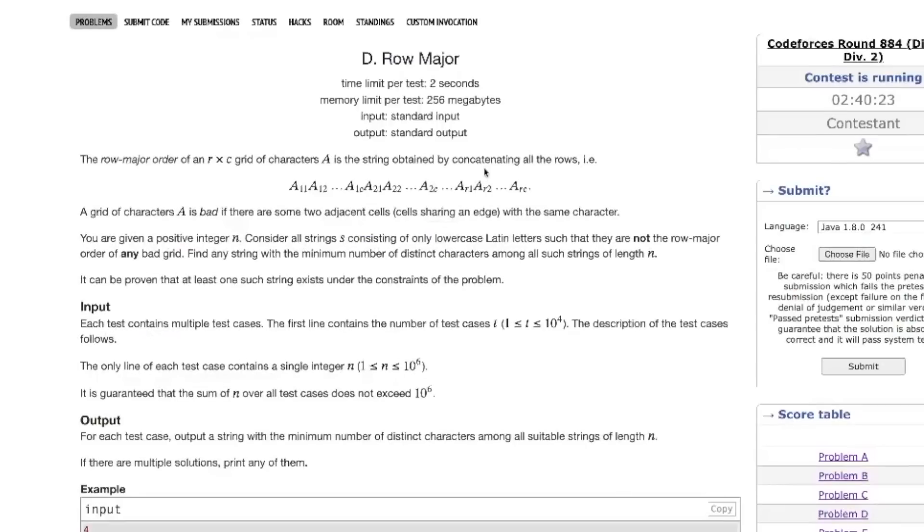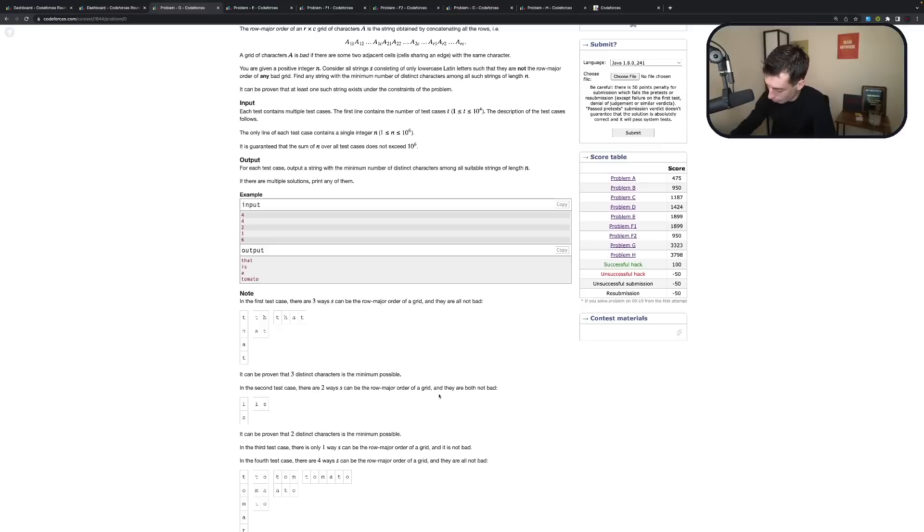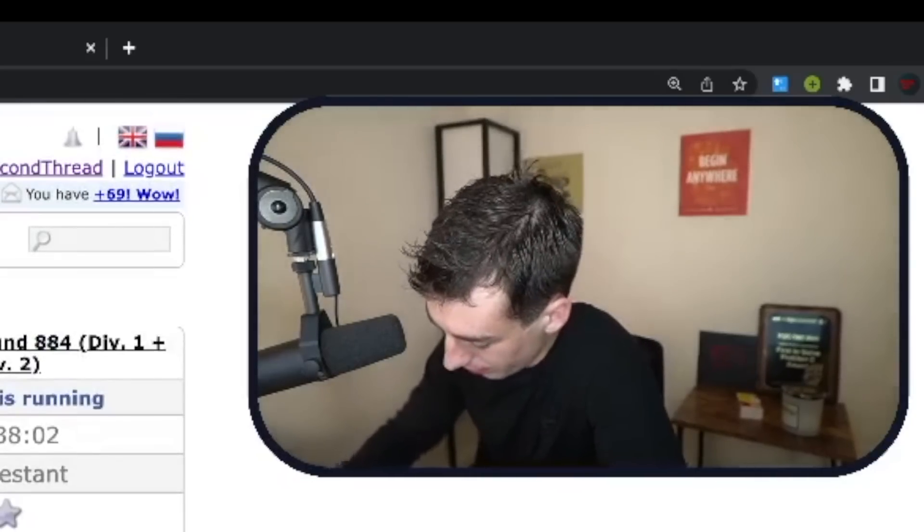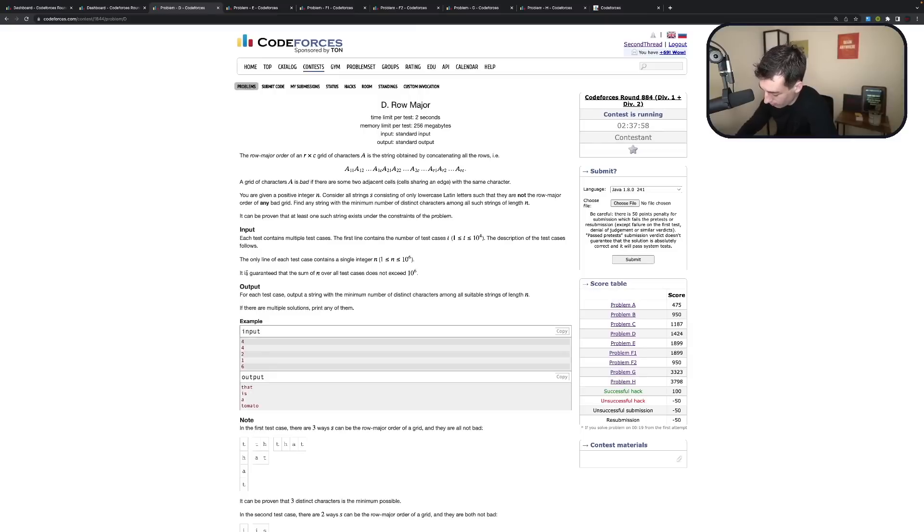We just need to try all row major orders, right? So all factors. This looks like a string problem — it's really a number problem. It's a math problem. It's a good problem, though. It's very interesting. I've never seen anything like it before.